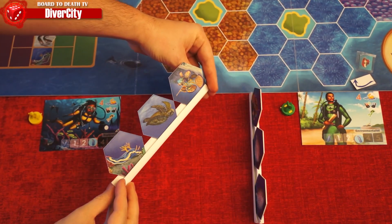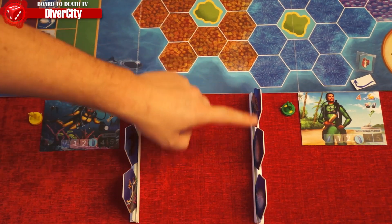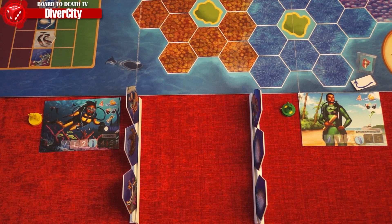Each player will draw three coral tiles and place them on their rack in front of them. You are not allowed to see the species on the other side of the tile — only the other players can see this information.